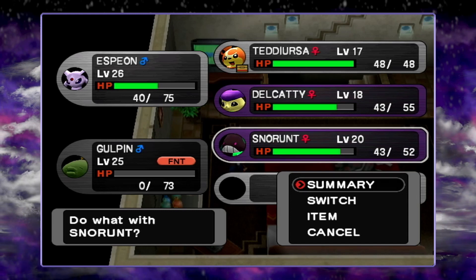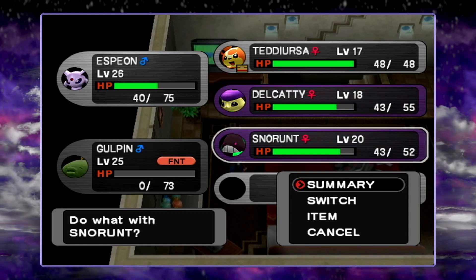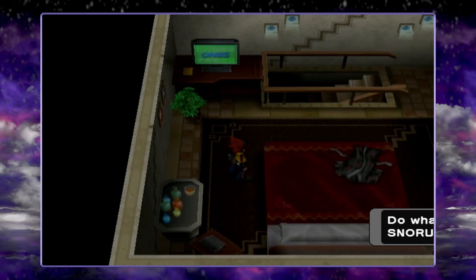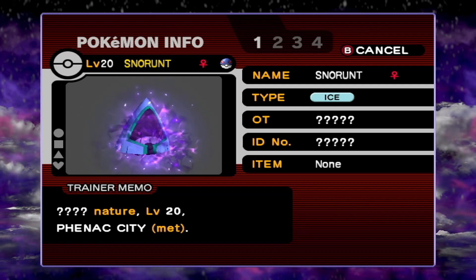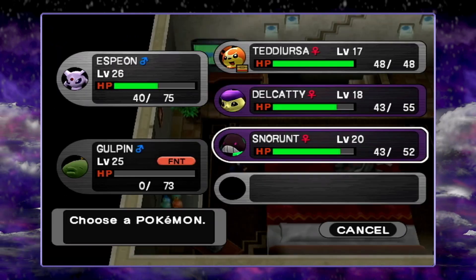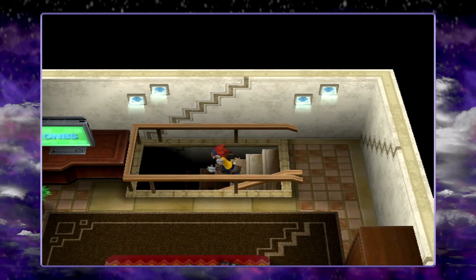Do you guys want to guess what the Nature's going to be? I always go with Adamant. I have to purify it first! I did not know that! It's a random nature — question mark nature. I guess I'll rush and do that.